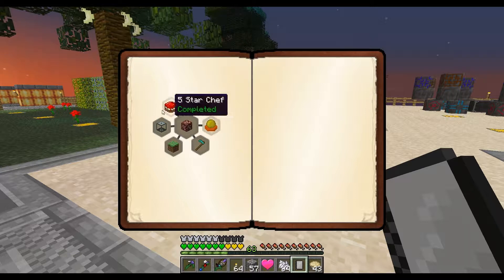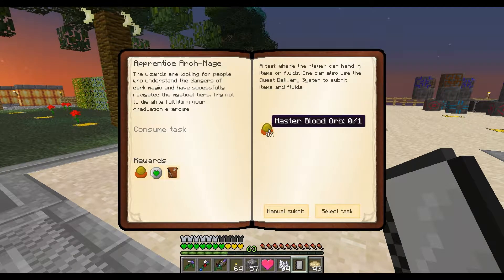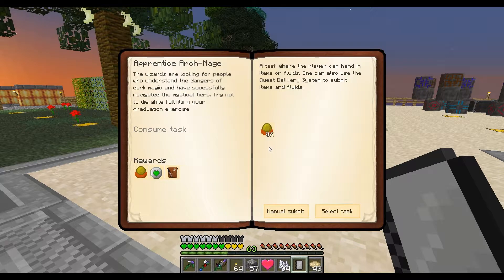This next one we're going to need a master blood orb — we have to submit it but we get it back. And that's going to mean we're going to have to kill the Withers.